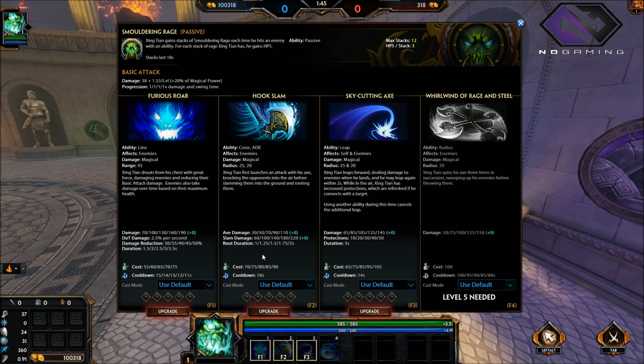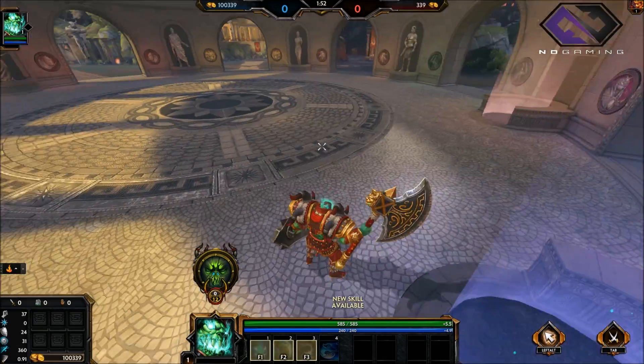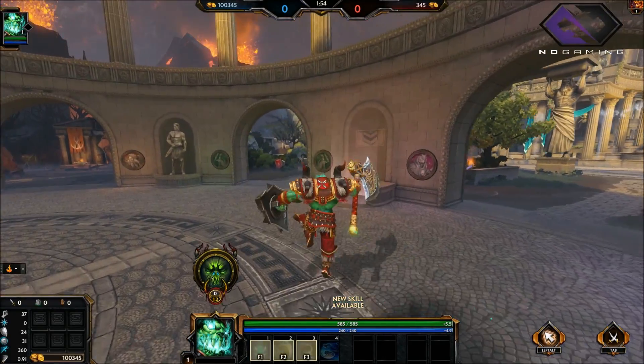His second ability: you swing out with your axe, do some damage, and then come down and slam them, rooting them. If you hit them with the slam it does about twice as much additional damage — super nice.